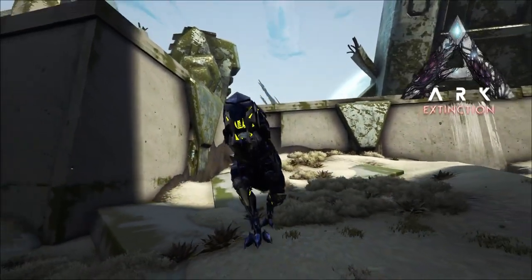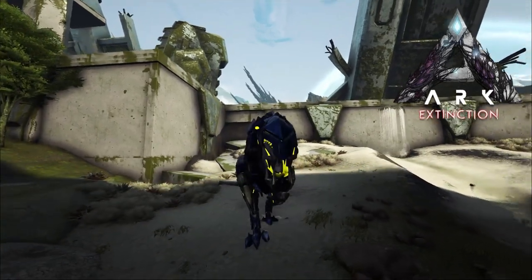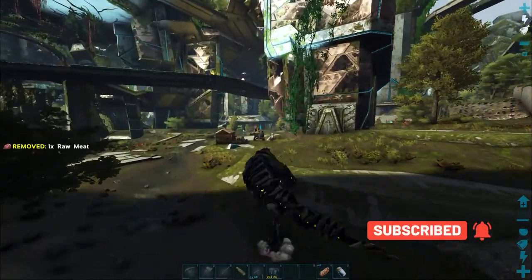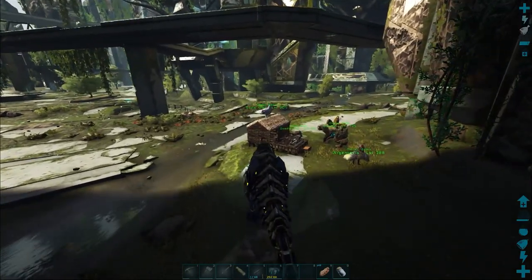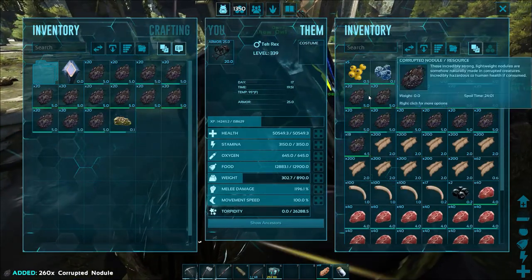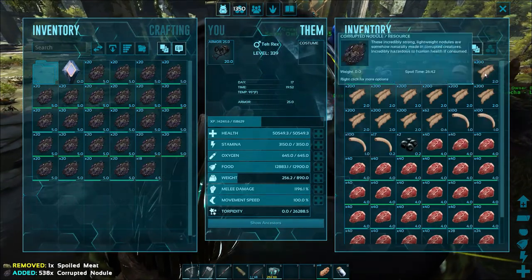Hey, how's it going? Welcome back. Just coming back from a little bit of a supply run — we needed to get quite a bit of corrupted nodules because today we're going to be somewhat moving base. I want to start setting up another area. I really really need to set up an industrial forge; smelting all this metal is just getting to be quite a pain with the current setup that I have.